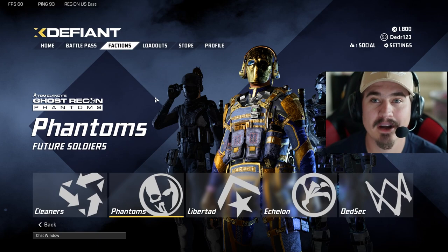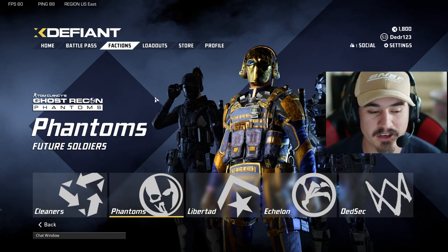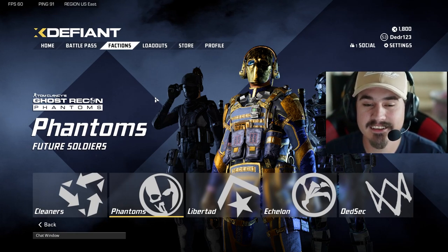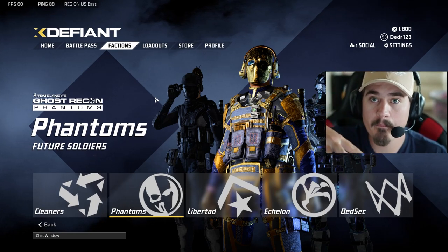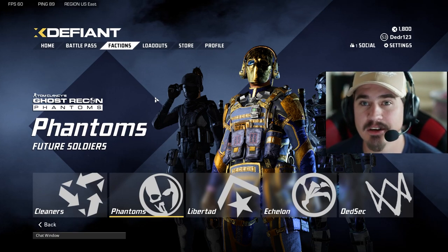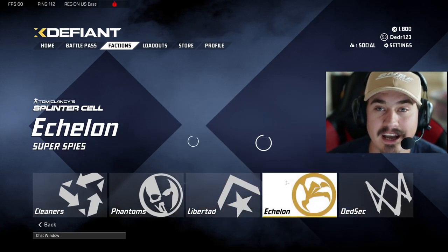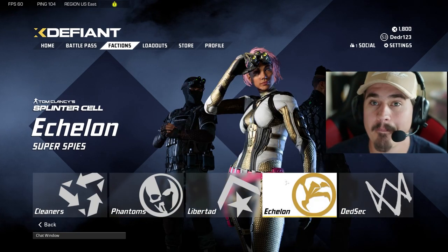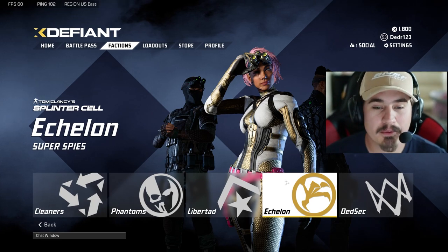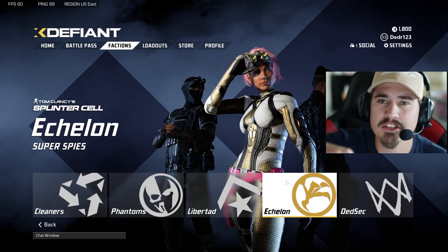Now that we're through all that, let me talk about my top three factions. In third place, we're going with Cleaners — they'll clear out the point, you throw that grenade, clear it out on Occupy or Domination. In second, we got Echelon — because of the wall hacks you can see people around corners, running up on you, secure the site, and you've got that one-shot pistol.